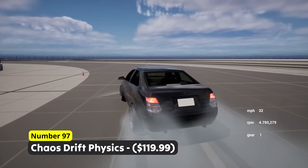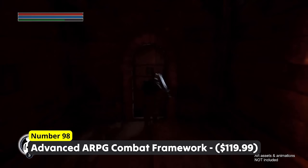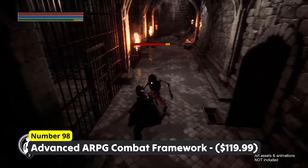Create a fast-paced action RPG using Number 98: Advanced ARPG Combat Framework. The satisfying fluid combat system, a bunch of advanced AI systems and an insane amount of other features make this blueprint pack mind-blowing. Sneak around and fight against enemies and bosses.